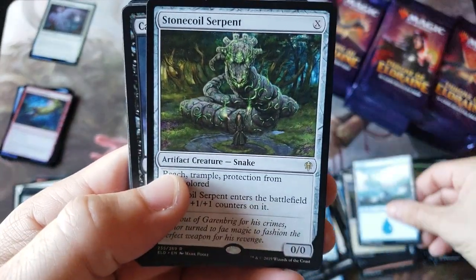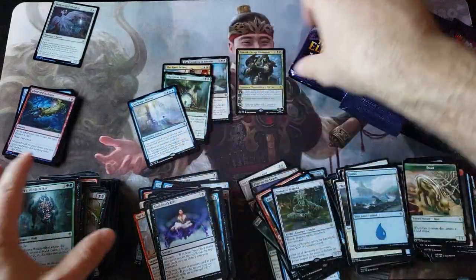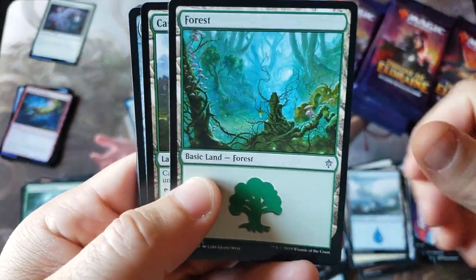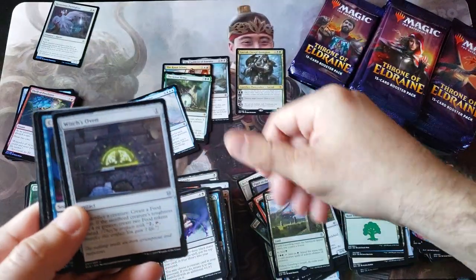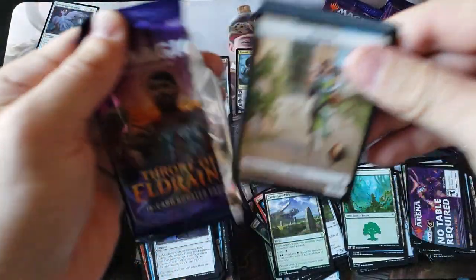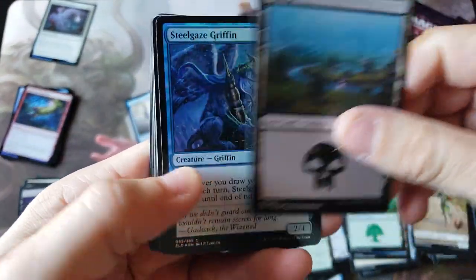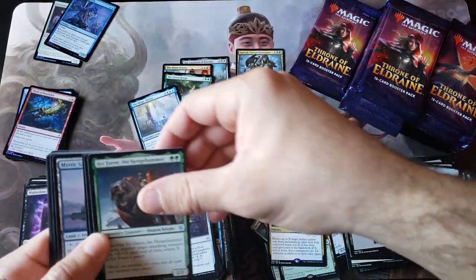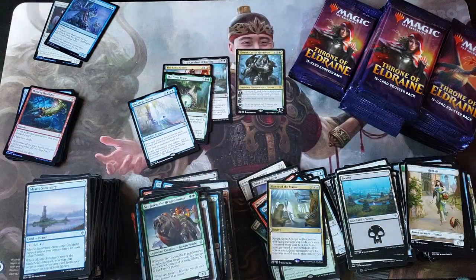We got the old Stone Coil stuff. Phenomenal everybody, absolutely phenomenal pull rates. Castle Garenbrig, very nice everybody! I like these Japanese style packs - epic man. A gorgeous looking griffin and the dancing - very nice. Overall I don't know - pretty impressive.